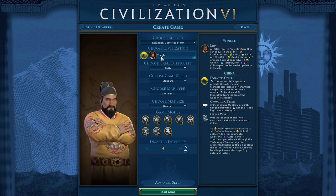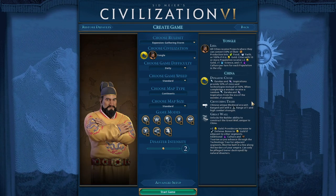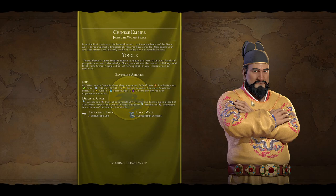So DT, Standard, Continents, Standard, Yongle. Let's start the game. Let me use this loading time so you're sure I'm not trying to get the best seed whatsoever — I'm just launching a game and taking the challenge. I hope I will be happy with the result.